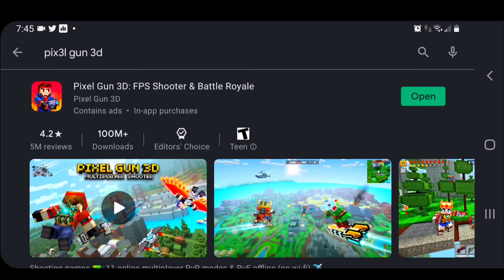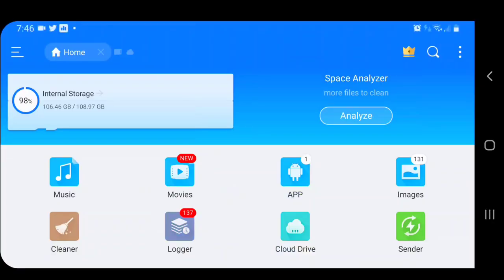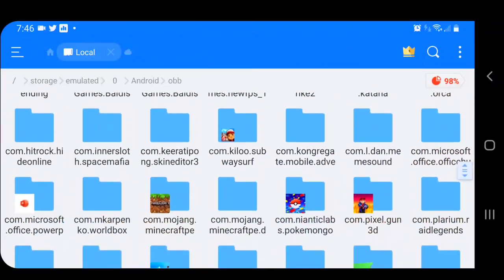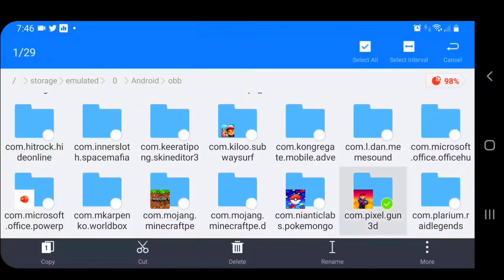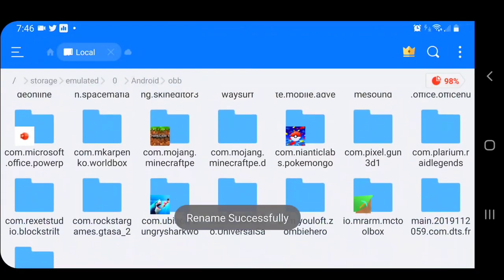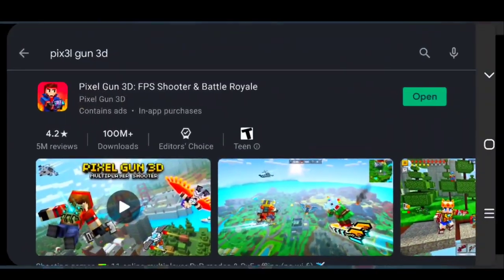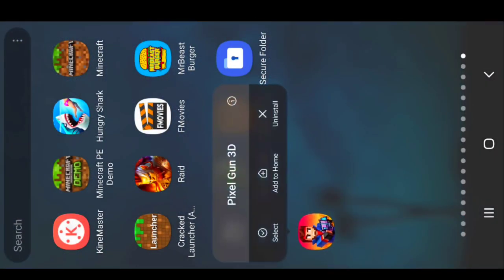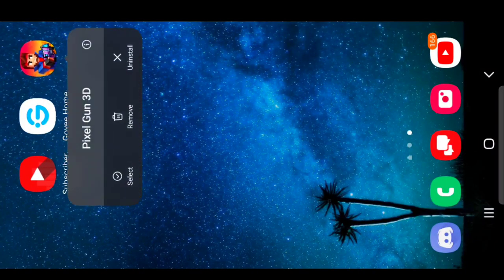Once you have Pixel Gun 3D installed from the Play Store, open up ES File Explorer — you can find it on the internet since it's not on the Play Store anymore. Open it, swipe right, go down to Android, then to OBB, and scroll down to 'com.pixel.gun3d'. Rename it by putting a '1' after the 'd' and click Done. Then you can delete or uninstall Pixel Gun 3D from the Play Store.